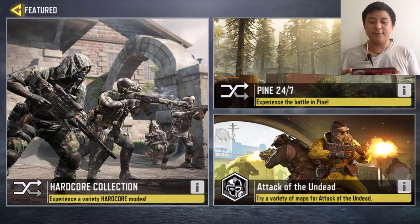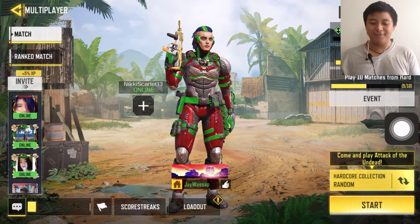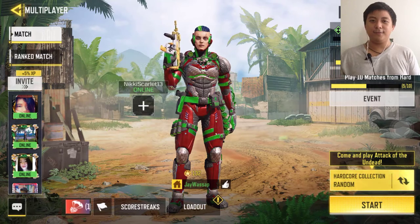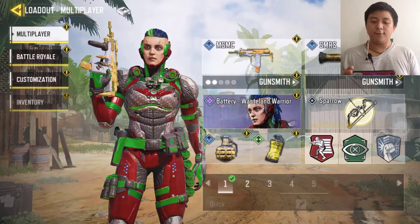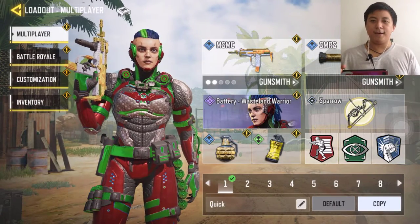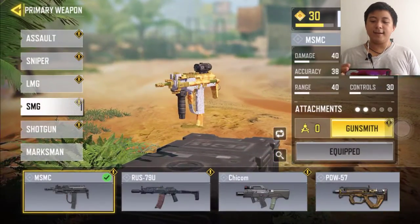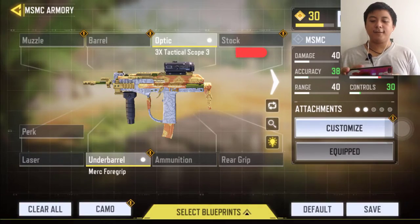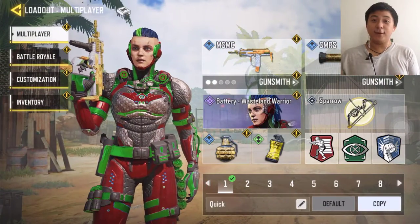So we're gonna choose the Hardcore Collection, which I've explained earlier. Before we get started, I want to show my loadout like other YouTubers do. I have the Battery character, the MSMC with the Optic 3x Tactical Scope 3 and the Merc 4 grip under barrel — I'm completing a mission of some sort. And the SMRS, obviously, with no attachments because it's already OP.